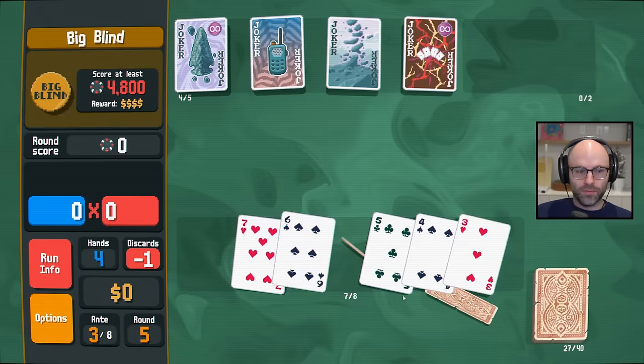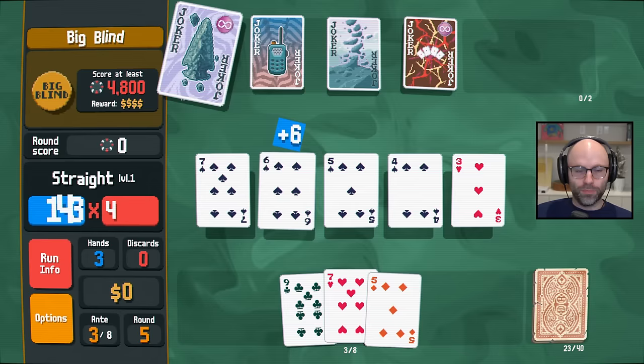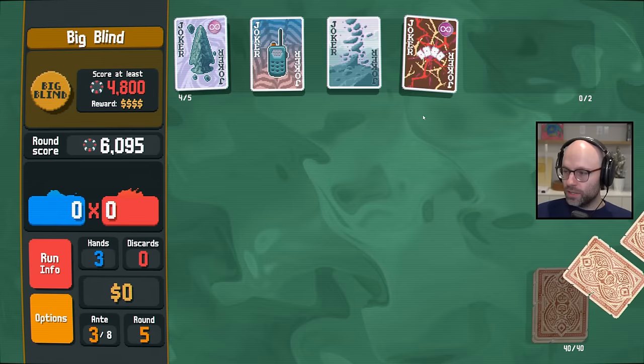Three, four, five, six, seven — probably gets you there. With four spades and a plus 15 mults out of Mystic Summit. We've kind of hobbled together a run, and the family is not doing much right now. You genuinely need it. And I think the Strength card at least allows us to possibly get a four of a kind.